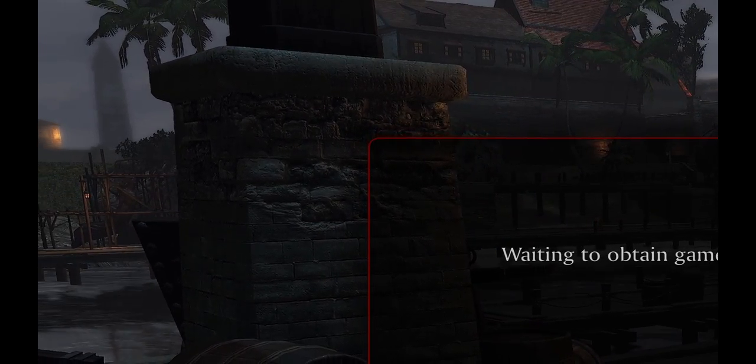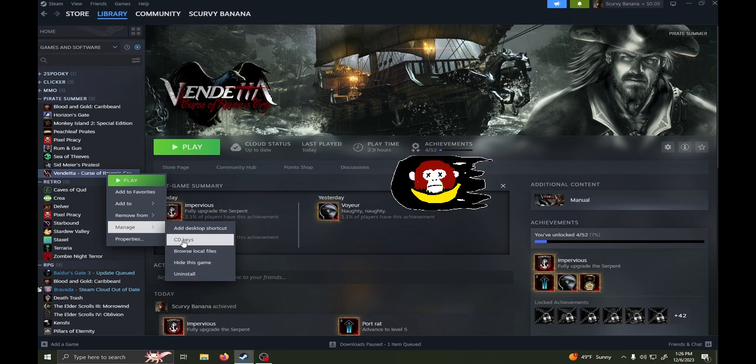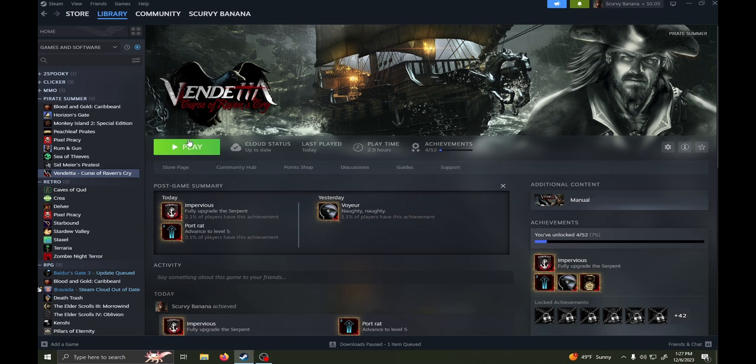In order to fix this issue, first let's close the game. Right click on it in the Steam library and scroll down to the menu dropbox that says Manage. After Manage, click the CD Keys button. A box will appear with your CD key. Go ahead and write that down. Mine is covered with the monkey flag for safety.